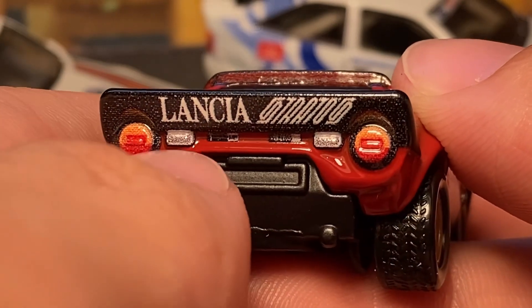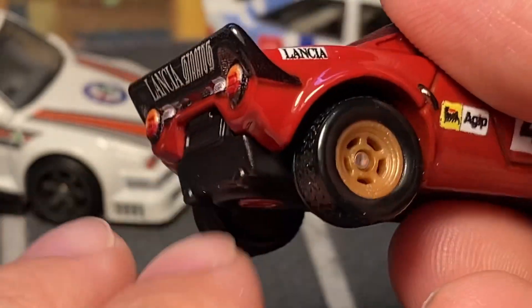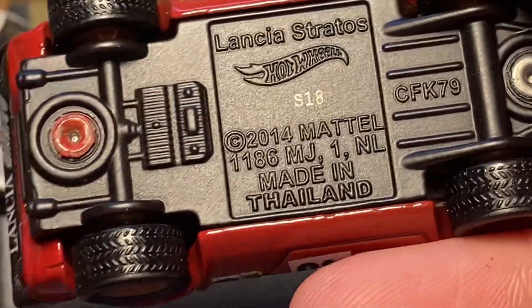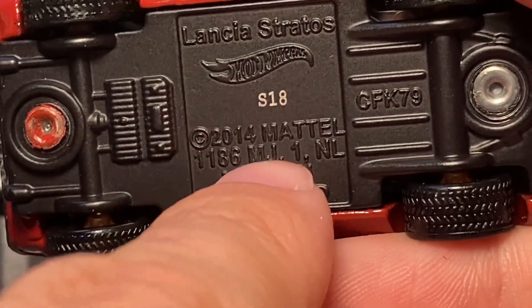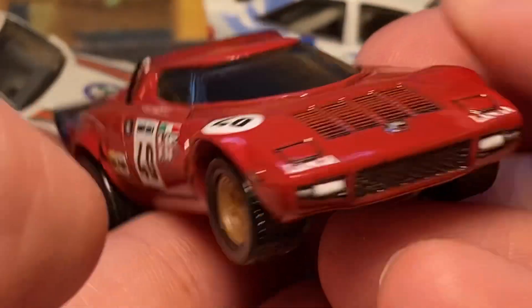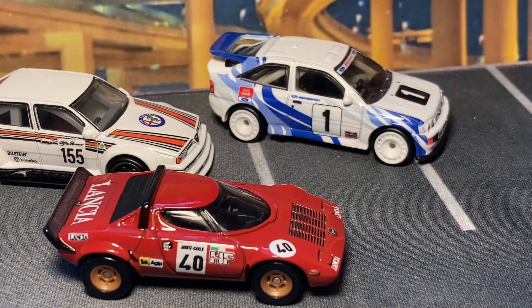There might be a gasoline company sponsor — could be wrong. The back end looks so good with the black spoiler and 'Lancia Stratos' written right across the back. You've got tail lights, maybe reflectors or reverse lights — I don't think they need reverse lights for rallying. The little exhausts are there; I wish they poked out just a bit farther like on the real car. This has a 2014 base plate, so it's been in Premium before somewhere — the mainline casting has been around a while though, I had a 2002 version.